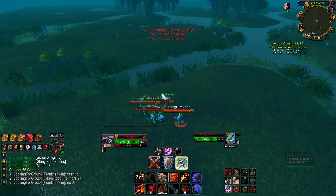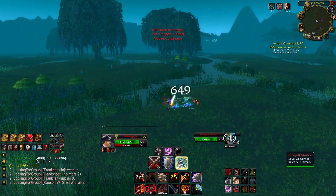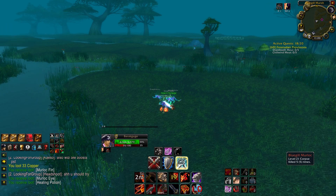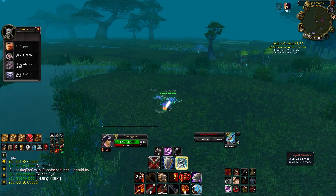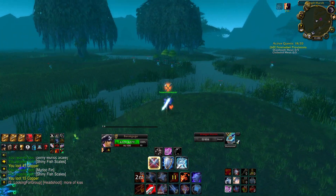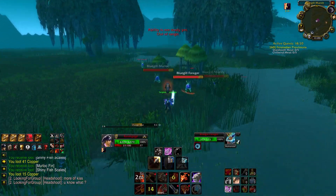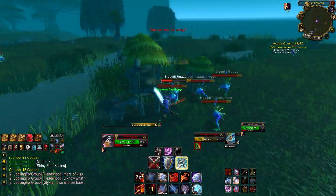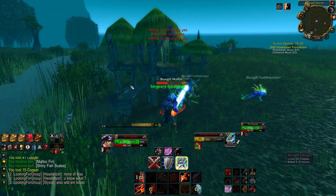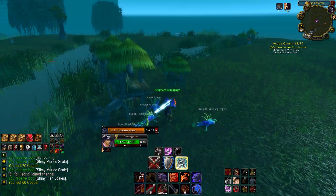Wetlands has been treating me well the last few weeks. I started another hardcore character, an undead priest, and he actually got the Crimson Whelpling - I walked here on a hardcore character and he got it on I believe 34 kills, which is absolutely ridiculous. So I have good luck in Wetlands; this is one of my personal favorite areas in the game. I also love the little huts that the murlocs live in - there's something so cozy about these little huts. Looks like something I'd build in Minecraft.